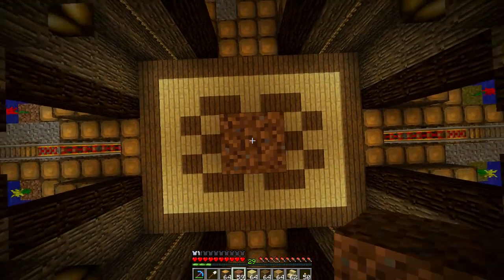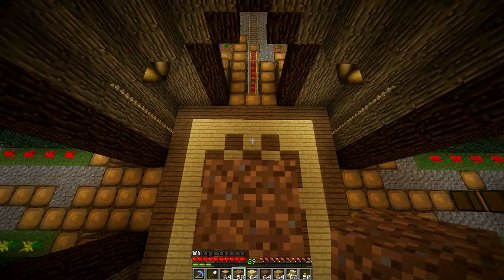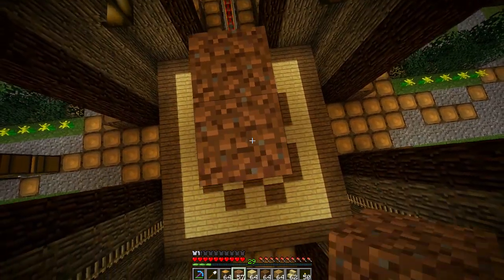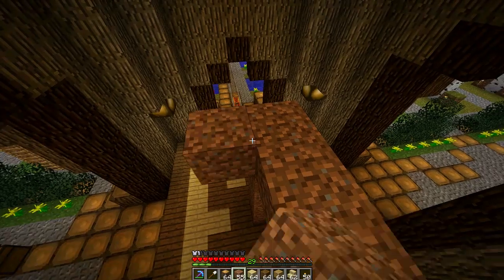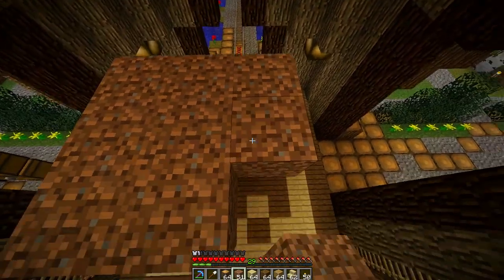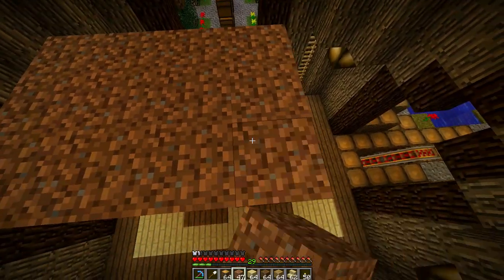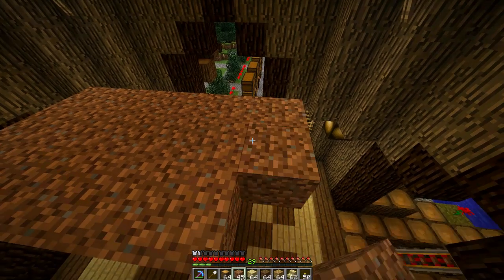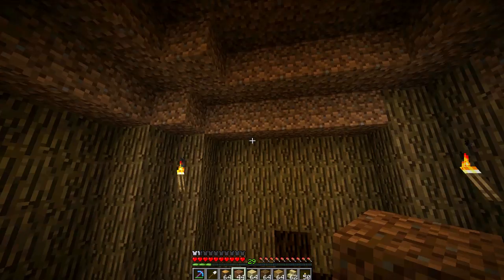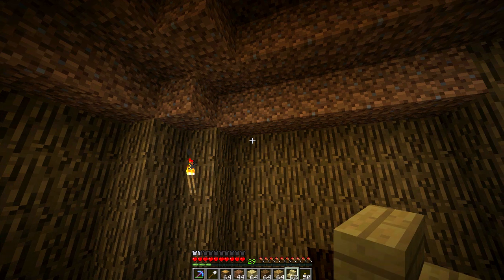Let's go up here really quickly and make this be our platform. Come over here a little bit, we'll make a small platform for us to stand on so we have somewhere to work. Let's add a few more over here and we'll have a nice working area. Now what we're going to do is take our half steps like so.